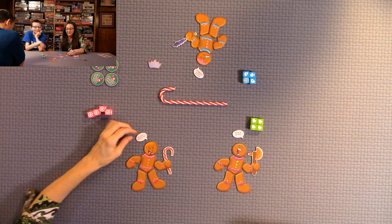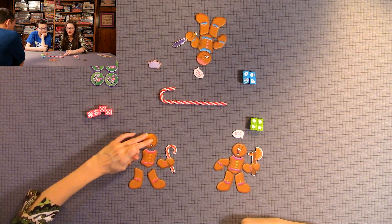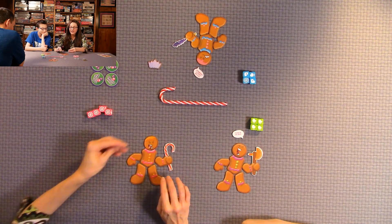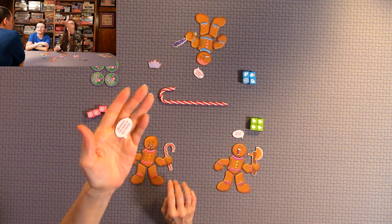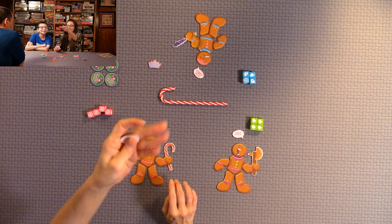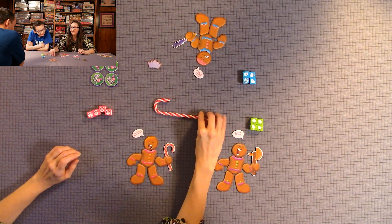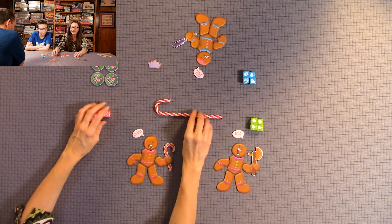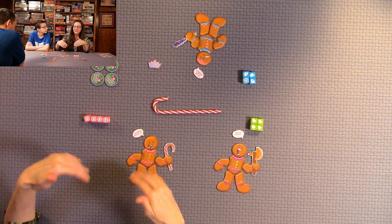Each part is broken up: there's the head, the arms, the body, and the legs. They also have these cute little war cry texts that you can put over their head if you'd like. There's also the candy cane — that's what you grab, and you're trying to be the fastest to grab it. As soon as you roll four of a kind, that roll is eligible.